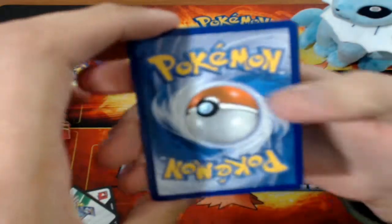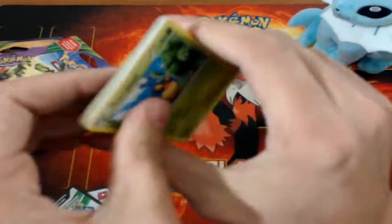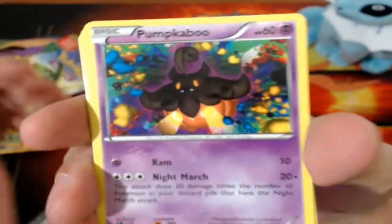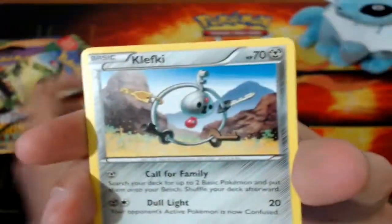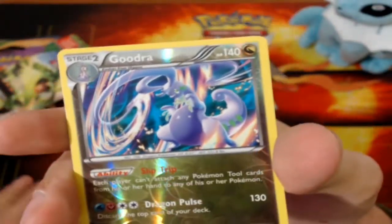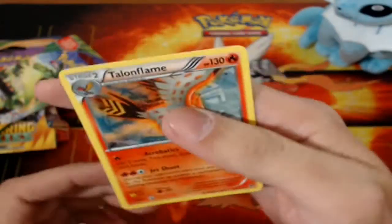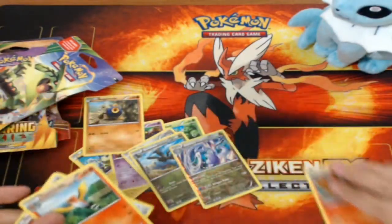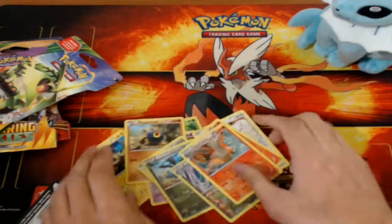That's a backwards code card — an odd thing to see in Phantom Forces. There's a Karrablast, got some Night March there, more Night March. Roggenrola, Fletchling, Fletchinder, Klefki, Zweilous. A Reverse Holo Klefki — another Reverse Rare. I already have like four of these in Reverse Holo though. And a Talonflame, so I got the entire Talonflame line in this pack. Fletchling's colorless type — we literally got the entire line in the pack. That's cool. And two Reverse Rares.